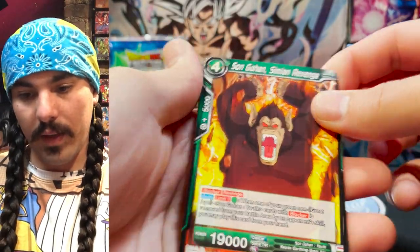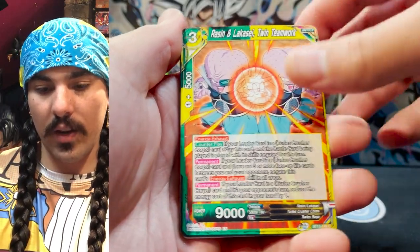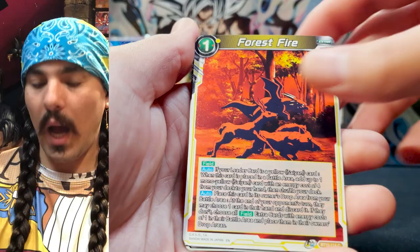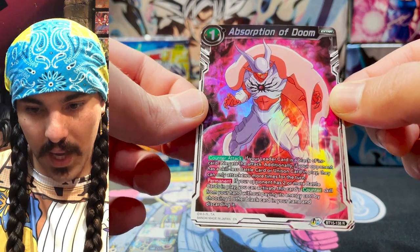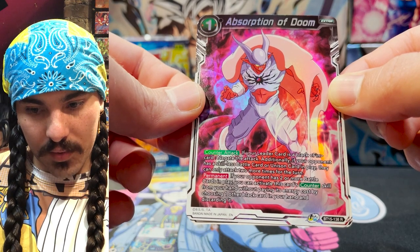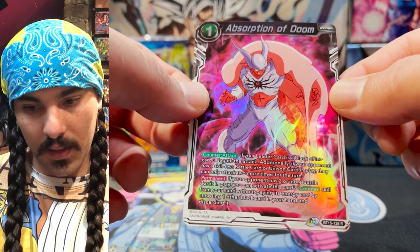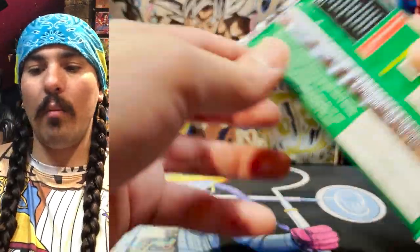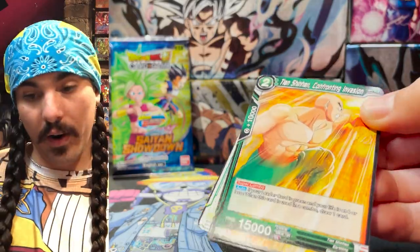Sun Gohan, Simeon Revenge — I don't know how I feel about the Gohan archetype. I think the archetypes in general in this set will be really fun to play against each other. I don't think any of them are necessarily meta-relevant with the exception of maybe Kaba and possibly Broly, but I have to test them and see how they actually work. Absorption of Doom counterattack — if your leader is a black Finn, negate the attack. Additionally, if your opponent has a skillless or unison card in play, they can only attack two more times that turn — kind of like a Nimbus in effect, but you have to be playing it in Finn. I don't know how meta-defining the leaders in this set are.